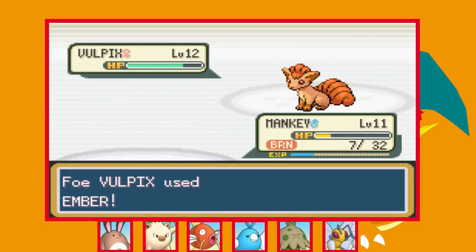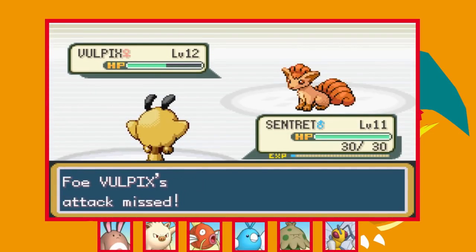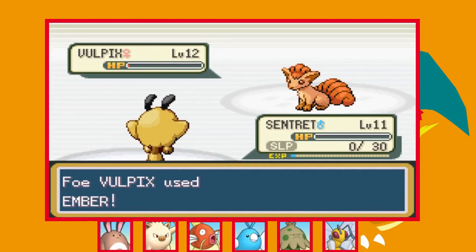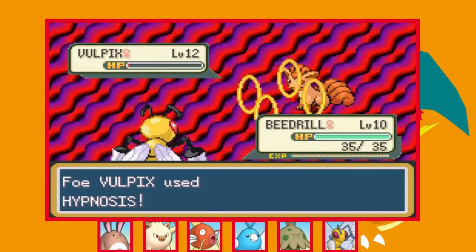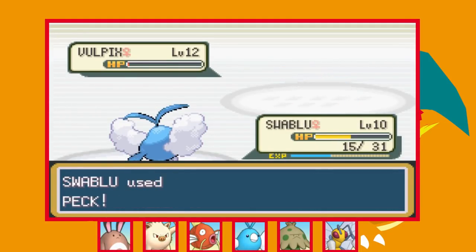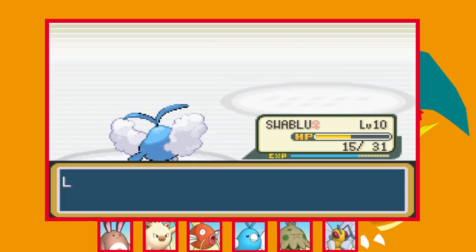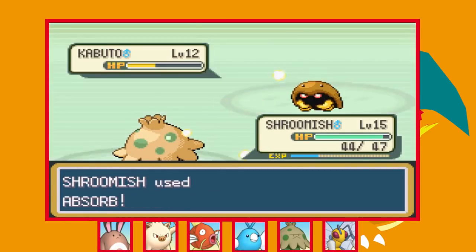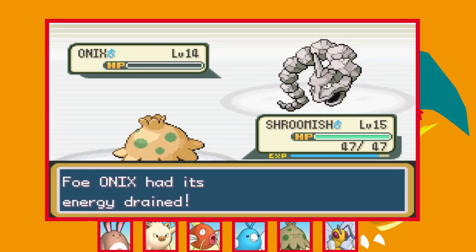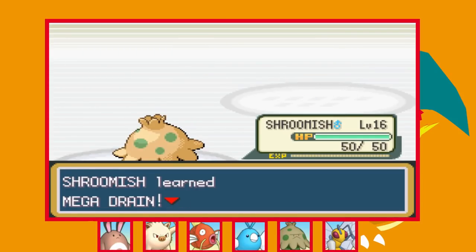Next up is Vulpix who's actually a bit of a pain. It takes out our Mankey easily so I swap into Sentret and go for Quick Attacks. We get very lucky as Vulpix misses Hypnosis twice, and one more Quick Attack brings it to a sliver before it finally puts us to sleep. We don't get healed but we go down to Embers, so I swap into Beedrill hoping to outspeed but we get put to sleep and KO'd. We're getting swept by a Vulpix! I switch in Swablu and it finally misses Hypnosis, so one Peck finishes it off. The rest of Brock's team are all four times weak to Grass, so Shroomish cleans up with Absorb — Omanyte, Kabuto, and finally Onix all go down, with the last getting a critical hit one-shot.